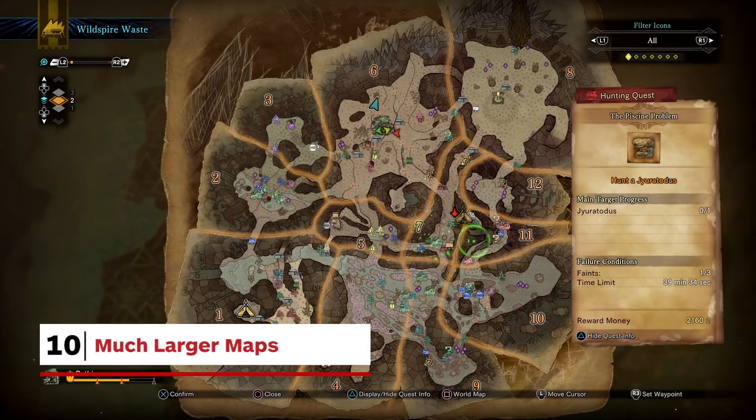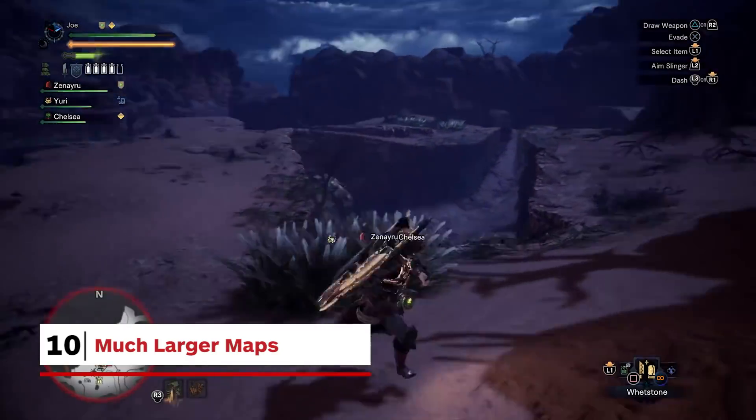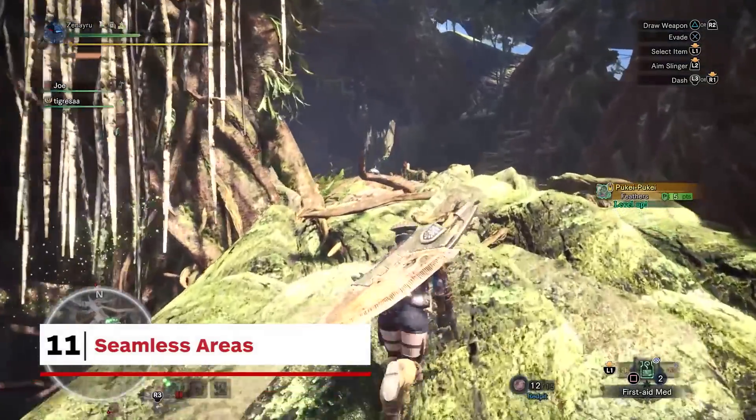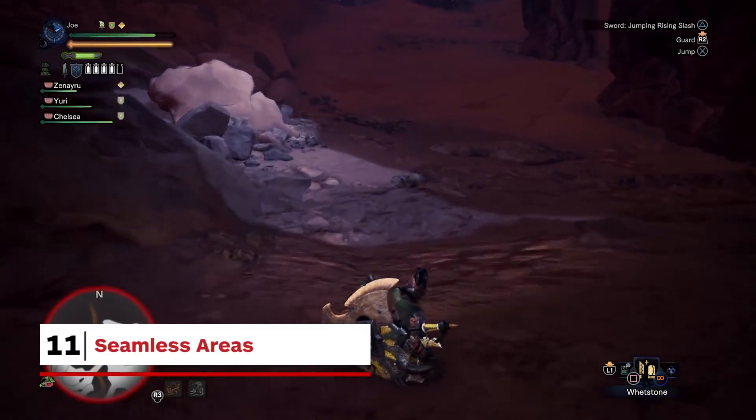World's hunting grounds are significantly bigger, have multiple elevation levels, and will require some time to actively remember every secret there is to find. Maps aren't just bigger — there are no zone-based loading screens to deal with either, but the zones themselves still exist.